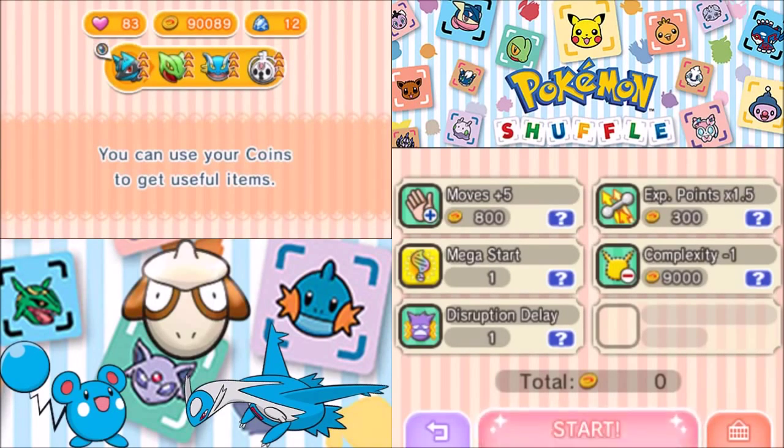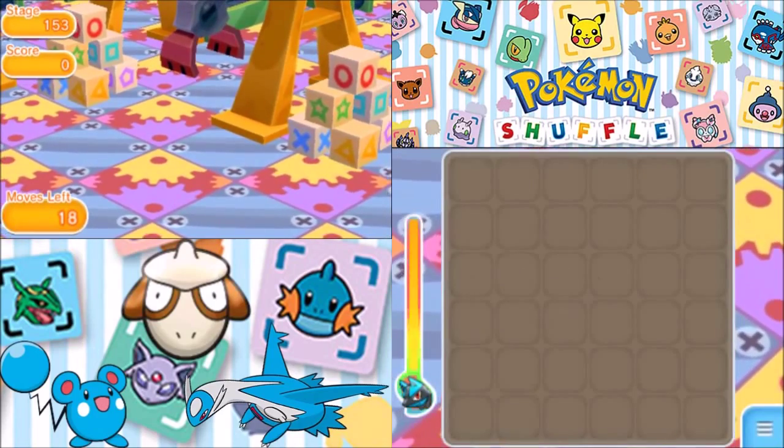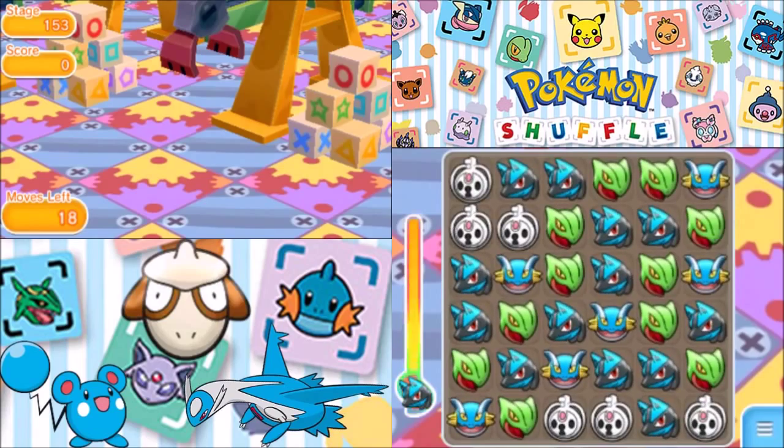I am actually going to use one of those Mega Starts. The thing is, we haven't even been able to beat Onix. So just in case, I'm going to use plus five moves. It's not going to help us catch it, but at the very least it'll help us beat it. So we have 18 moves. Let's do this.